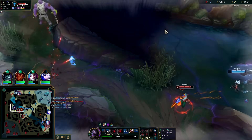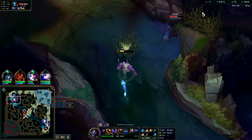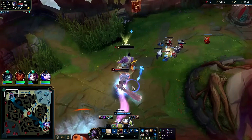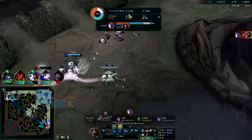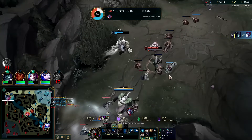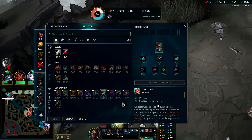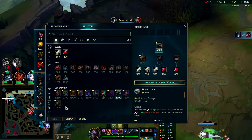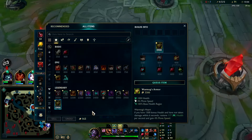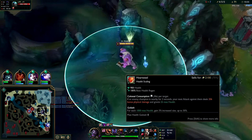I'm on a Control Ward too, I could potentially just suicide. I probably should have stuck with Tali — that's my bad. Second item on Mundo jungle is almost always Titanic if you're ahead, otherwise you can look for Warmog's, which is also pretty good. I'd be fine with Warmog's against their team — if it was more melee heavy I'd say Titanic, but getting in range to auto them I'm gonna lose a lot of health. I'll go for Zoe here — she's tier one boots, I'm tier two boots, I should be quite a bit faster, and I have fast free boots as well.